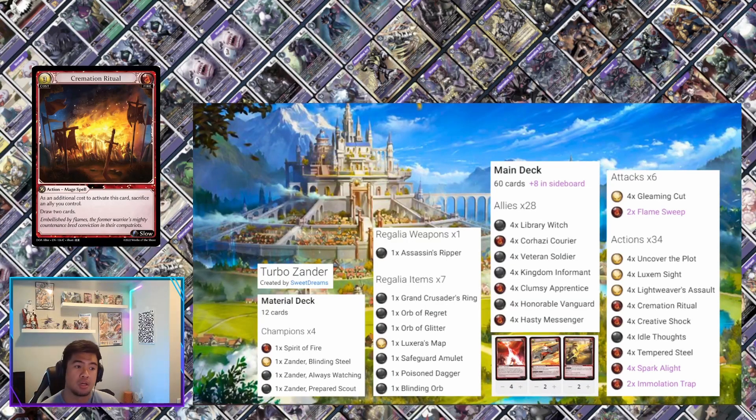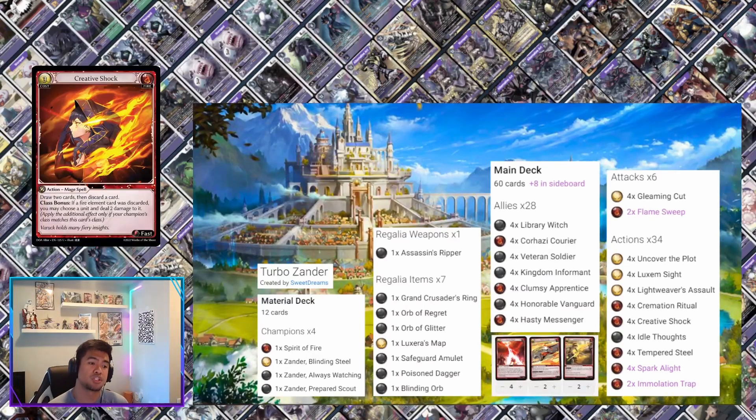Cremation Ritual is awesome if you early-game drop your floating memory cards. Kingdom Informant becomes very important here over Honorable Vanguard because with stealth it's an unlikely easy target — you can let it do chip damage, then pop it yourself when you want to materialize and draw two cards and trash one. By then Kingdom Informant might have done one, two, maybe three chip damage, which is pretty good.